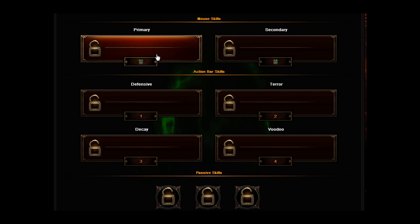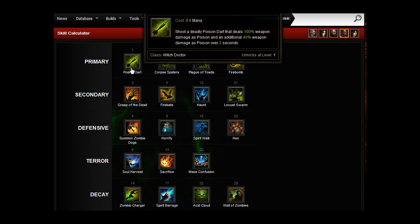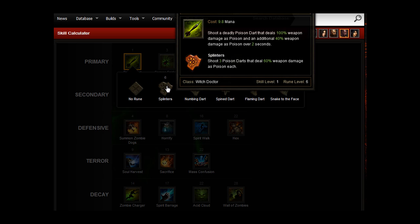So I'll just load on the skills. For your primary skill, we're going to go for Poison Dart. It shoots a deadly poison dart that deals 100% weapon damage as poison and an additional 40% weapon damage as poison over 2 seconds. And then if you put Splinters with that, it shoots 3 poison darts that deal 60% weapon damage as poison each.